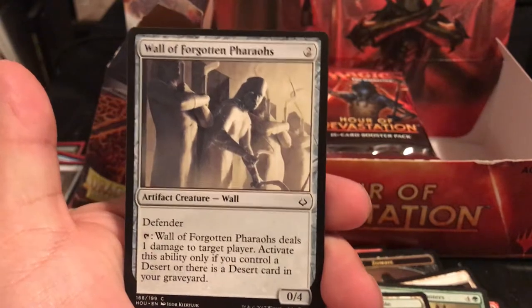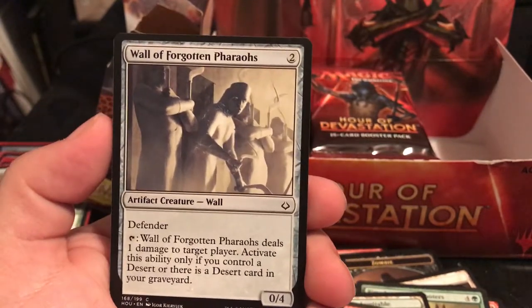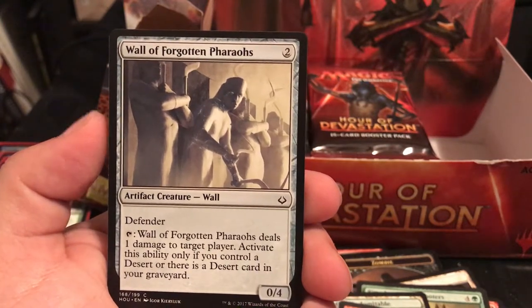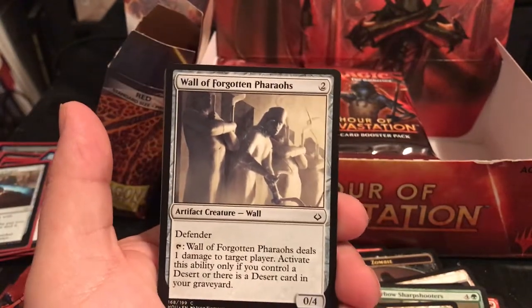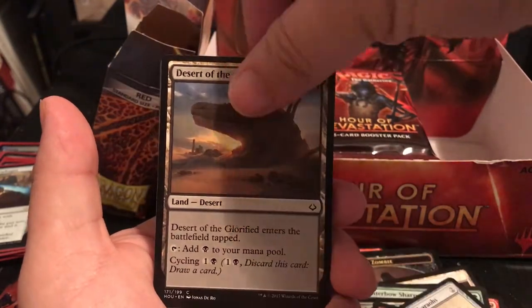Wall of Forgotten Pharaohs is a 2-drop, 0/4 wall - tap to deal 1 damage to target player, but only if you control a desert or there's a desert card in your graveyard. So at the end of your turn, tap, deal 1 damage; end of your opponent's turn, tap, deal 1 damage.